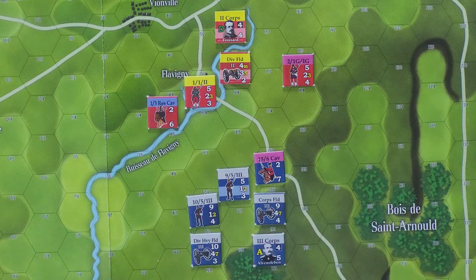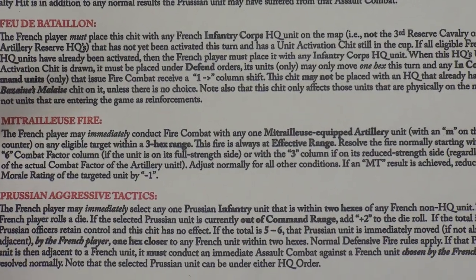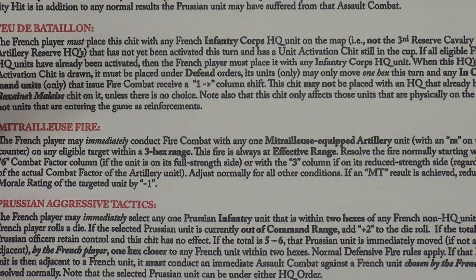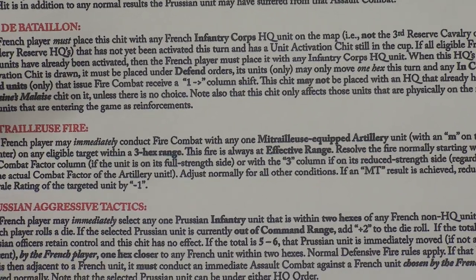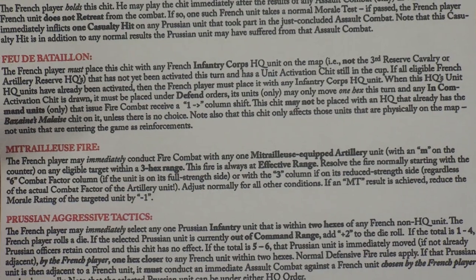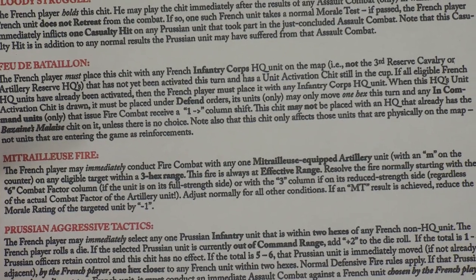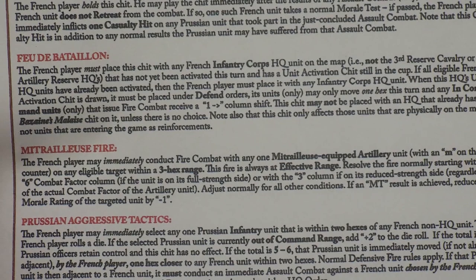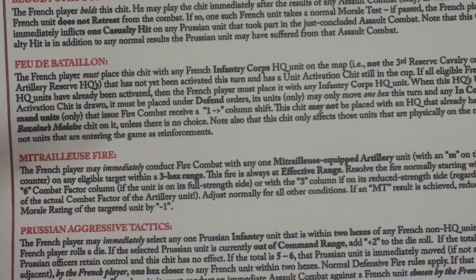So this unit is going to fire at that. Because it's an event chit, here is a printout from the rulebook. It says: Mitrailleuse fire — the French player may immediately conduct fire combat with any one Mitrailleuse-equipped artillery unit, designated with an M on the counter, on any eligible target within a three hex range. This fire is always at effective range. Resolve the fire normally starting with the six combat factor column if the unit's on its full strength side, or with the three if it's on its reduced strength side, regardless of the actual combat factor of the artillery unit. Adjust normally for all other conditions. If an MT result is achieved, reduce the morale rating of the targeted unit by minus one.